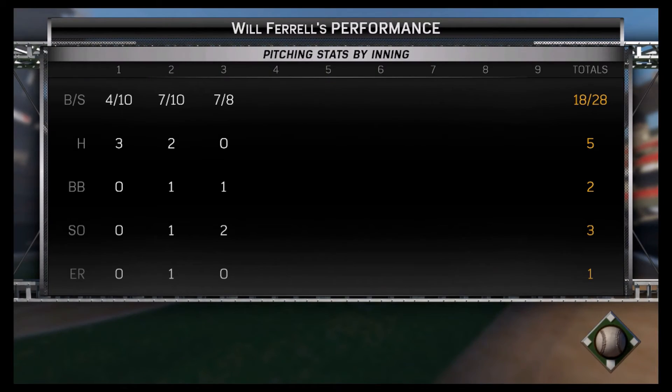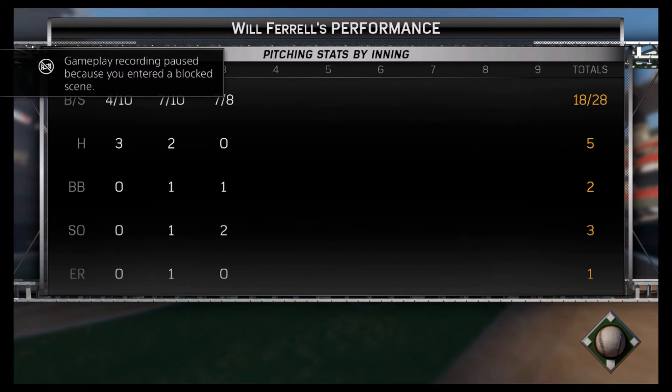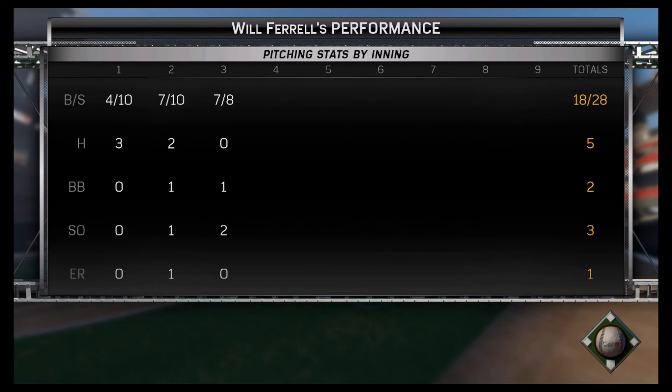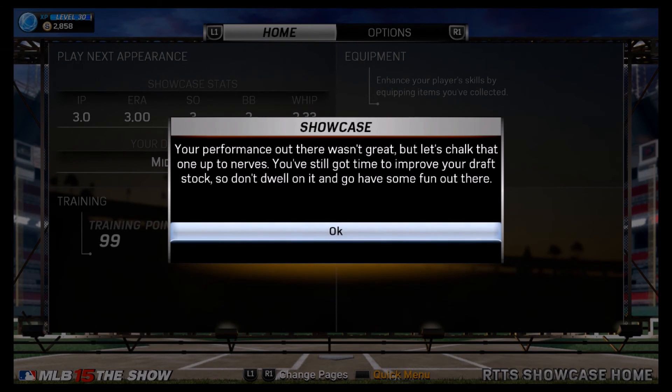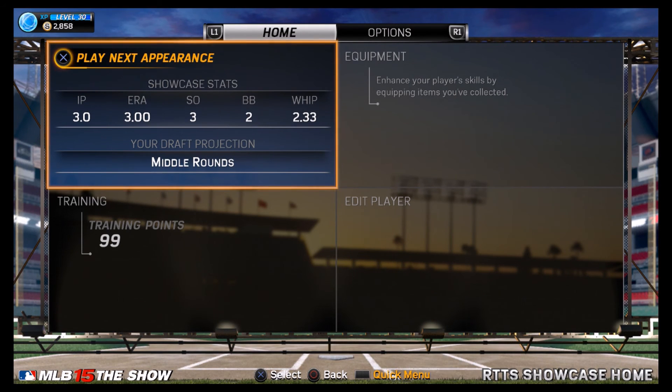Scouts are looking at that — he allowed lots of base runners, which doesn't impress, but he was able to work out of the situations to only allow one run. Highs and lows in this episode; our performance wasn't great, but they'll chalk it up to nerves. We'll get a second chance in the next episode where I will have games two and three of the Rookie Showcase, and the draft. I hope you guys enjoy this new series — please leave a like and subscribe for more content. Peace.